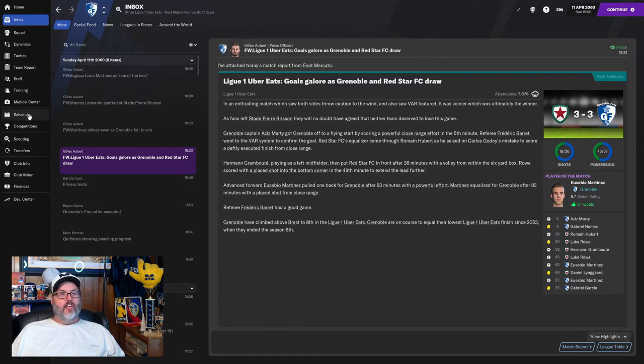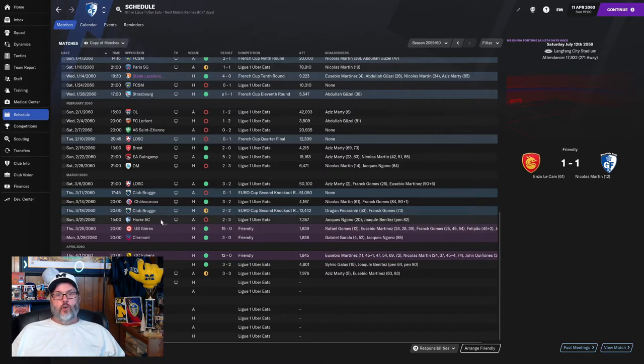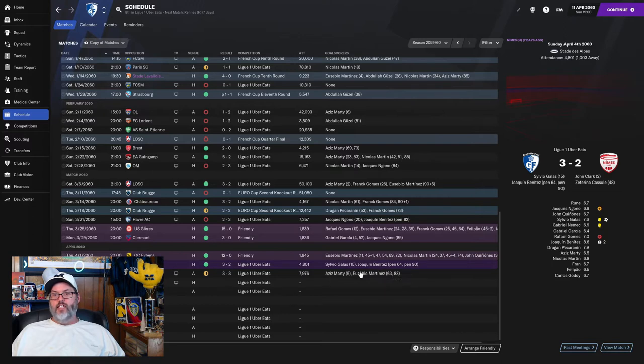Taking a look at our schedule: we started against Guine Comp, last episode was Club Bruges in the Euros. We lost to Lujavra 3-2 — correct me if I'm wrong on the pronunciation in the comments. We came back 3-2 victors over Nimes, with Gales and Benitez with goals — Benitez with a brace. And then the 3-3 draw there.